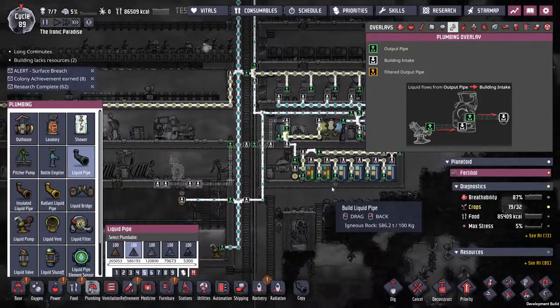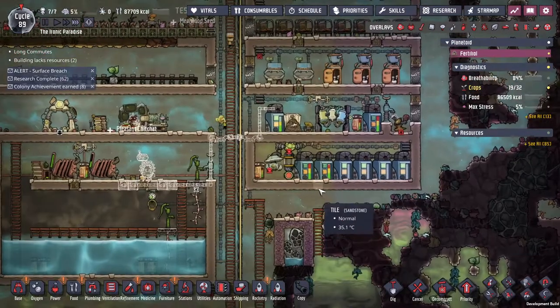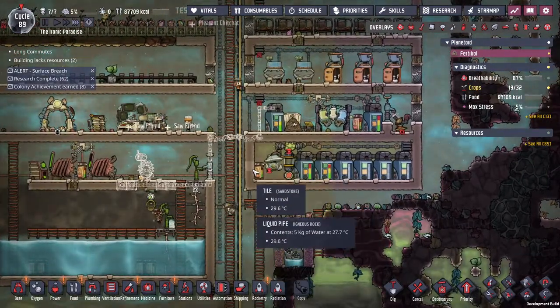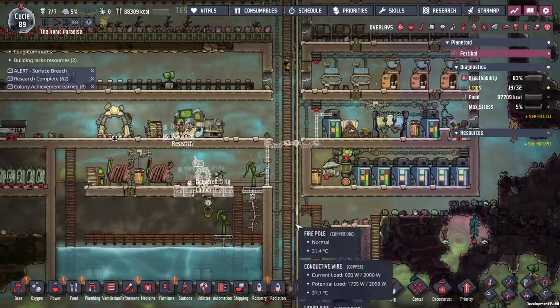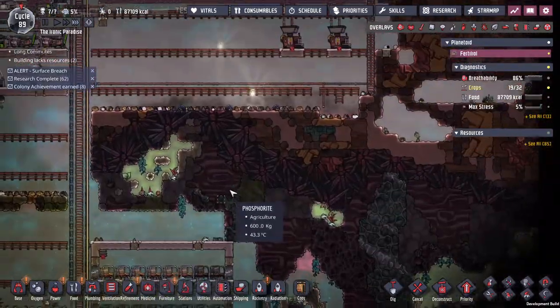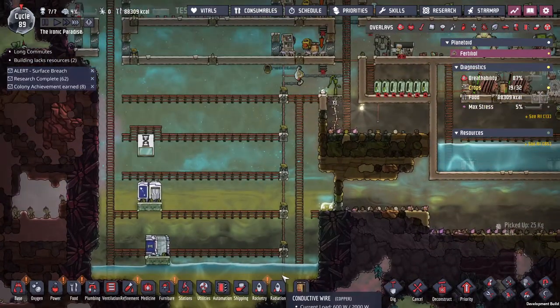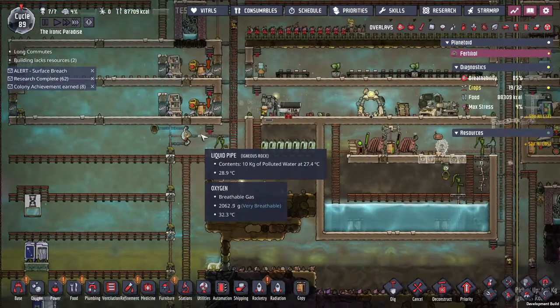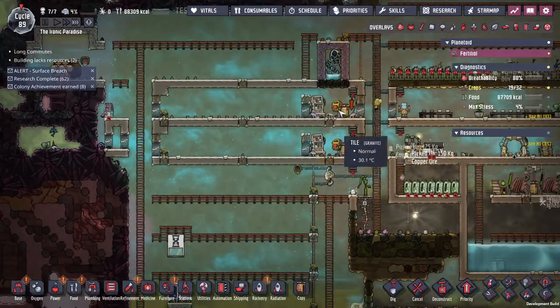I got the bathroom and the germ room in — those are all pretty standard. Use a pump to suck out the oxygen, put a thing with some bleach stone in here, cycle it around. There was some polluted water up here I sucked up. Right now I'm cleaning this pool up just using a filter to grab only polluted water out of it, then I can expand my ranches.